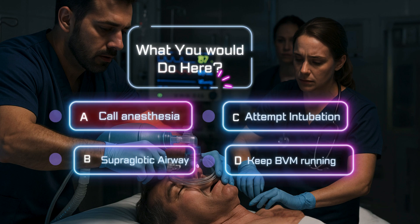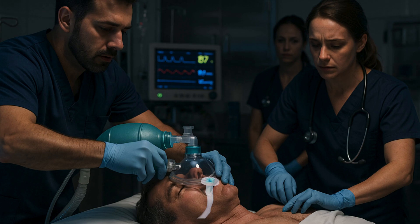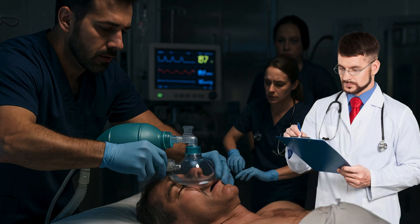Let's break that down. A, calling anesthesia is a good idea, but they're not going to magically appear — this patient may arrest before anyone gets here. D, continuing to bag without a next step isn't enough anymore. B, attempting to intubate might be the right move, but only if you're trained, confident, and quick, because missing the tube costs precious seconds. C, inserting a supraglottic airway — that's a great move. It's fast, it's effective, and it gives you more control without needing laryngoscopy right away. You do it, you get air in, sats start to climb. You've bought time, but the clock's still ticking. The resident bursts in and says: can you intubate? You look down — you're already holding the laryngoscope.